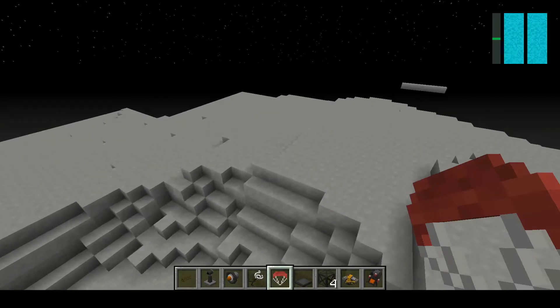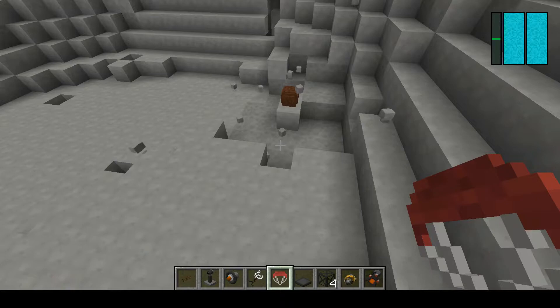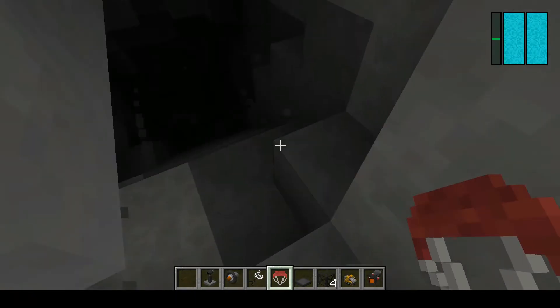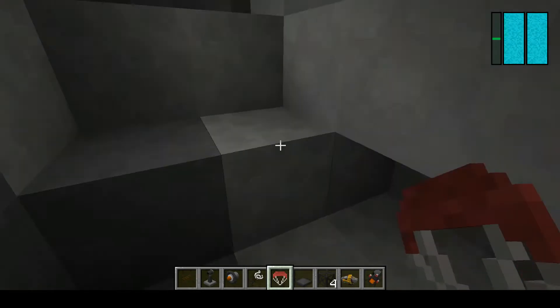Let me try to find a moon village. I didn't come up to a moon village, but I found this. This is what happens when a meteorite lands — it destroys the ground around it. And here on the moon there will also be caves. Creepy caves.